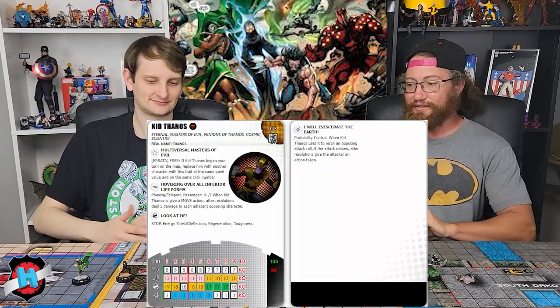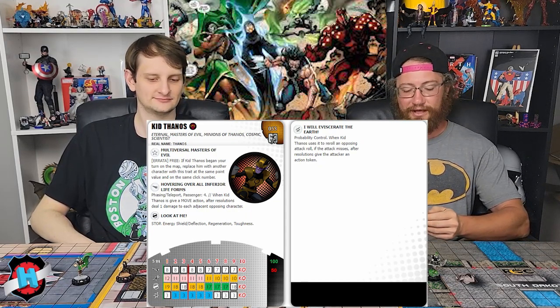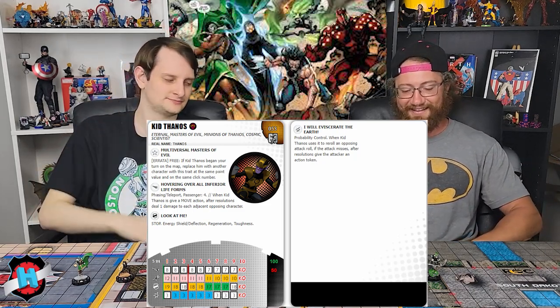Out of the two chases we put at ninth and eighth, I think it's because they're kind of tertiary supports for Dark Phoenix, which just shows how good of a chase she is. They're kind of like her minions — her pets. All right, number seven: we're going with Kid Thanos. Kid Thanos is actually a cool taxi for the Masters of Evil. He's got Phasing with Passenger 4, which we love.